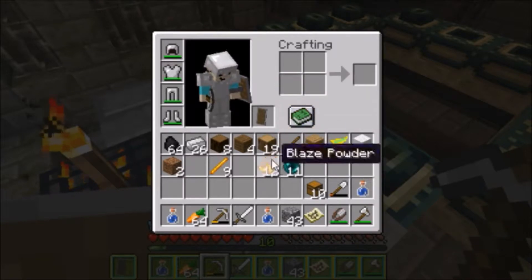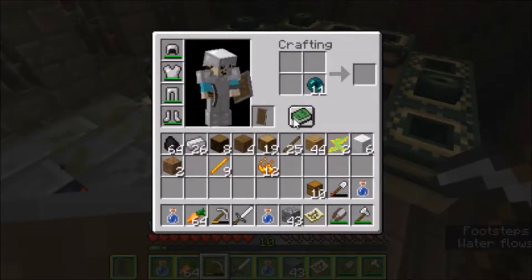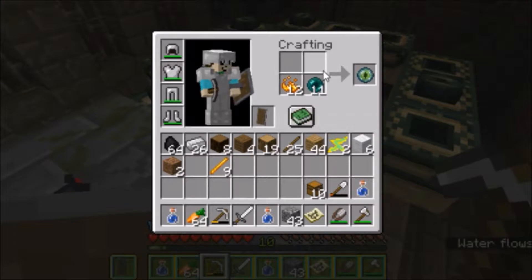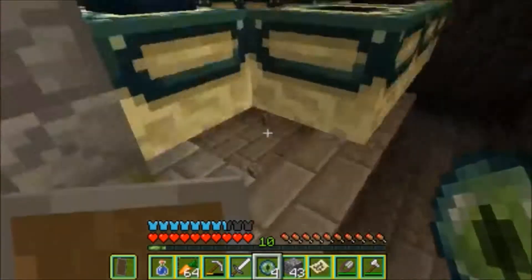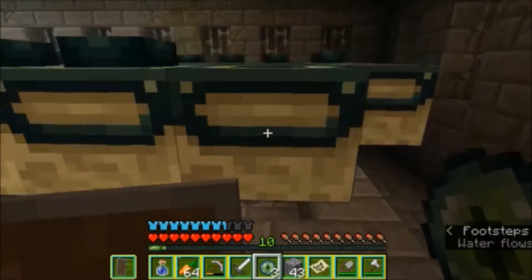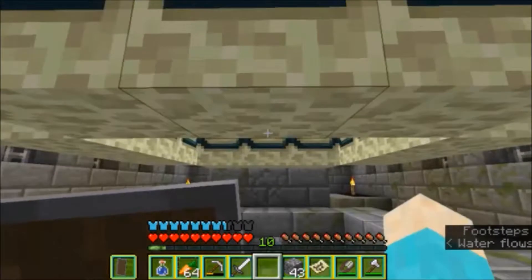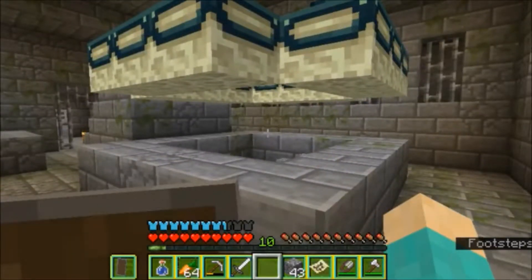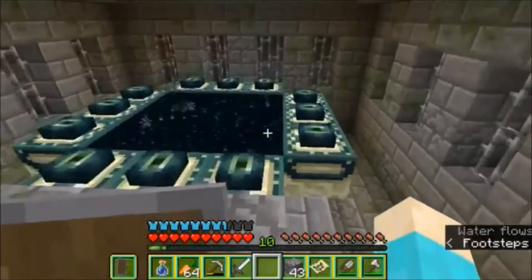We might as well fill in the portal right now. How many more Eyes of Ender do we need? One, two, three, four — we only needed four, and I came back with eleven. I didn't need to spend emeralds buying them from villagers. Let's put in the Eyes of Ender — one, two, three, four. And judging from that amazing sound effect, I assume the portal is lit. Yep, it is definitely lit.